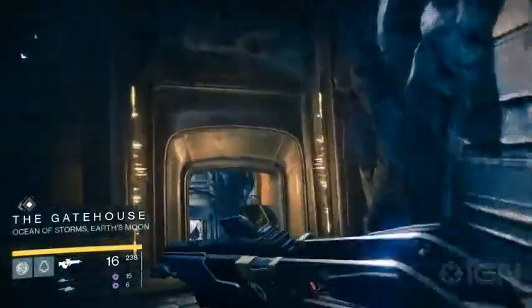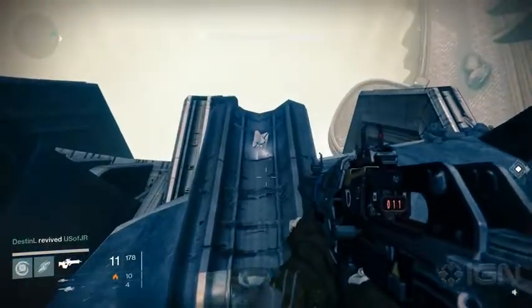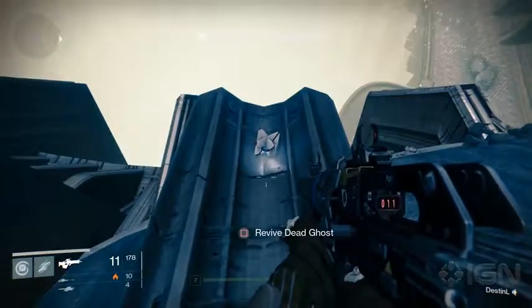Heading underground from the Hellmouth, follow the halls toward the gatehouse and pause when you reach the first open room. The ghost is to your left, down a small ledge jutting out from the floor. Be careful climbing down for it — it's all too easy to slip off the ledge here.